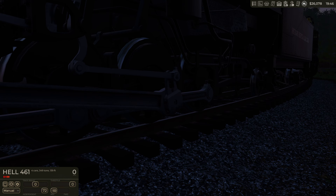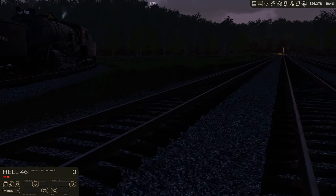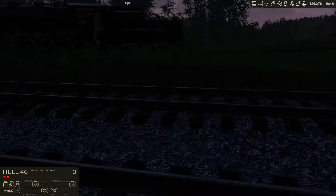You can spot a hotbox by the smoke, as well as a tooltip. If a hotbox occurs, you'll want to add oil and keep the speed below 15 miles per hour to avoid further damage. The AI engineers will automatically slow down if they encounter a hotbox.